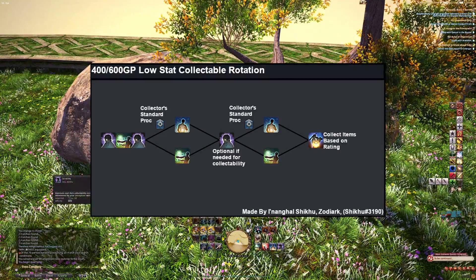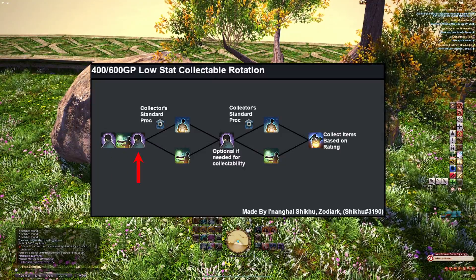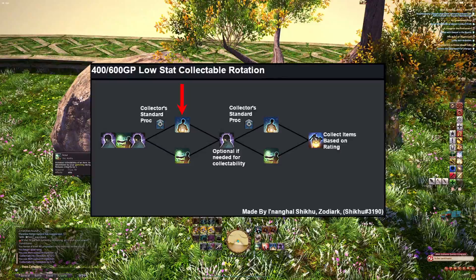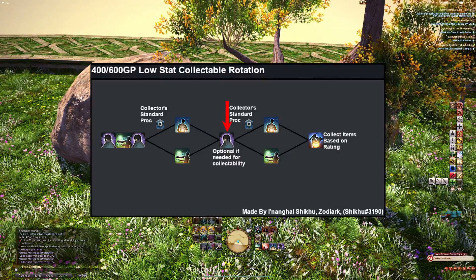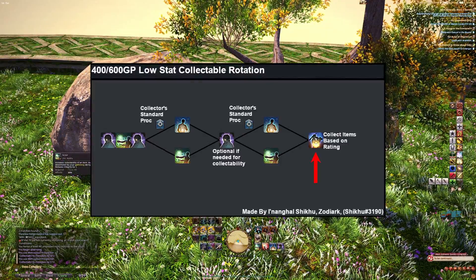The low stat collectible rotation can be used with 400 or 600 GP. This rotation starts with Scrutiny, then Scour, then Scrutiny again. This is where things branch off: if you get a Collector's Standard proc, use Meticulous Prospector; if you do not, use Scour again. If you still need more collectability, hit Scrutiny again. After this, the rotation branches the same way — if you get a Collector's Standard proc use Meticulous Prospector, and if you don't, use Scour, then collect your items.